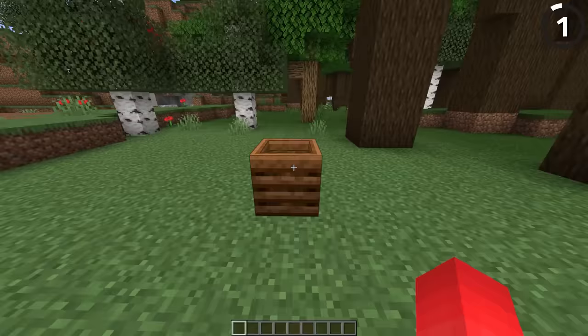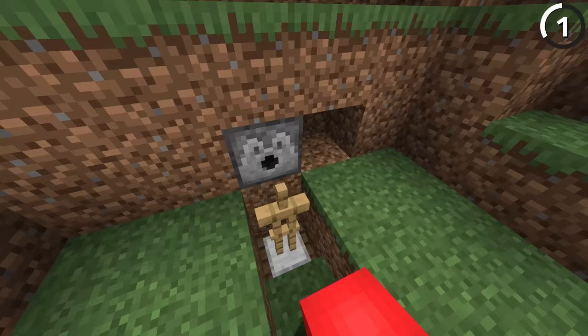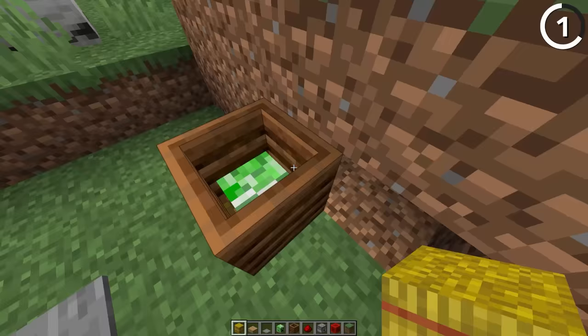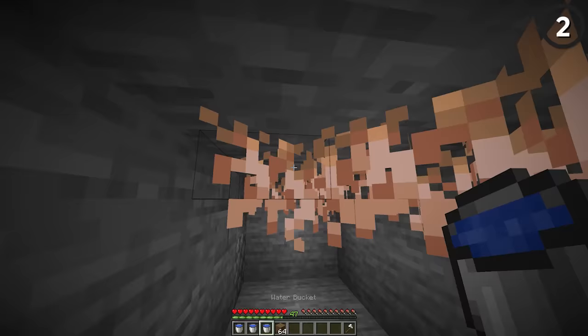Don't go near this composter — I warned you. With a sticky piston and a slab, we can add in an armor stand and pop up any mob we choose out of our composter. And the real kicker is that if we fill in the composter with something like hay, all that compost will completely hide the head inside — until it's too late.